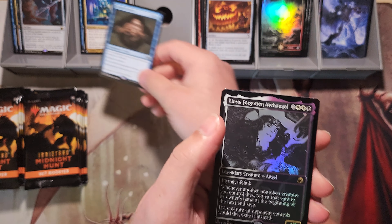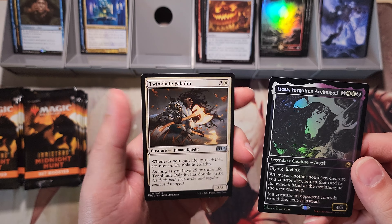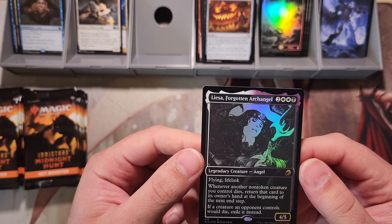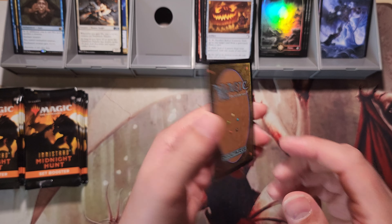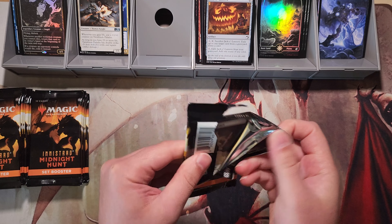Grafted Identity — I mean, this is a good hit. In a set with stuff like a Lisa, Forgotten Archangel — that is the showcase foil. Maybe the messed-up packs have good stuff in them.